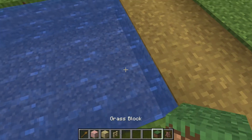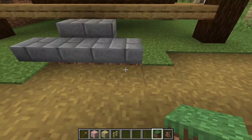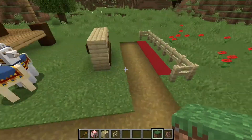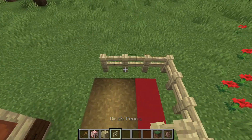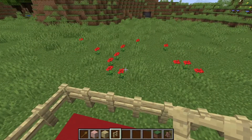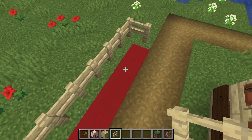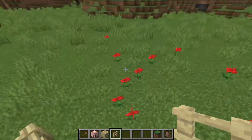Maybe just a bit more. Thing is, this almost seems more like a fisherman's house, having little ponds here, fences — I'll probably, there we go. We should have one, two... one, two, three targets.